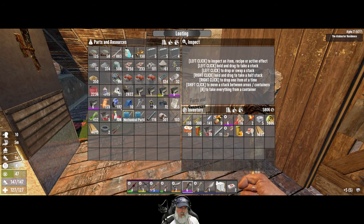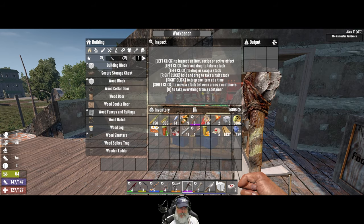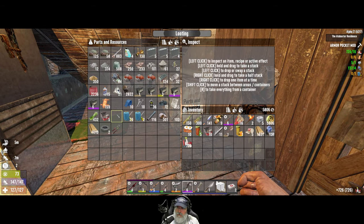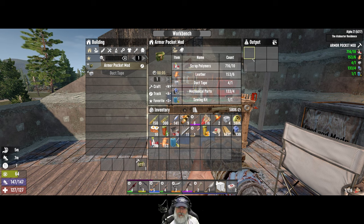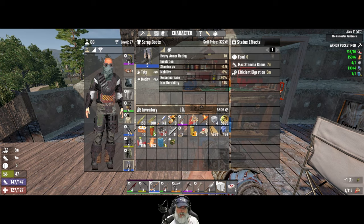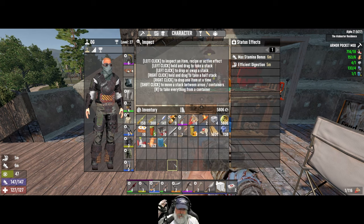We need to make one more armor pocket mod. For that we need plastic, leather, duct tape, mechanicals, and sewing kits. That'll be done in a couple of seconds — we'll put it on our boots. That opens up a whole new row, so we just have this one row left to do. Even if we fill it up we won't be as encumbered as we would have been.